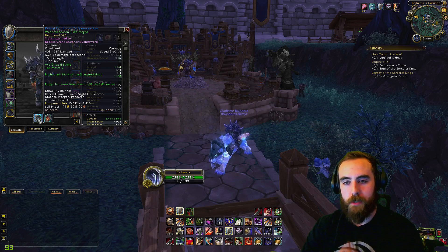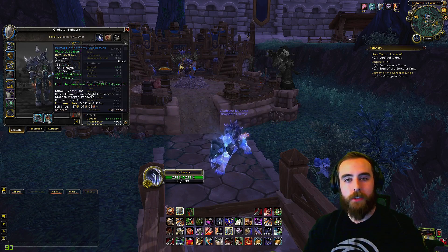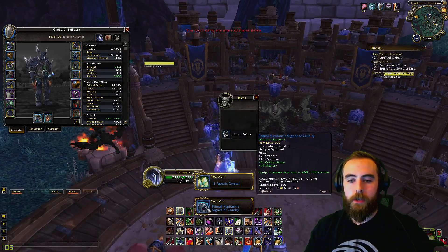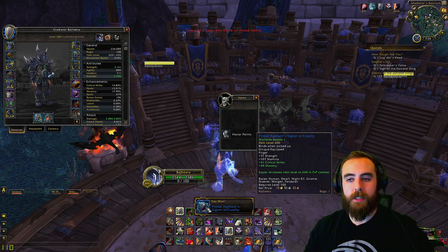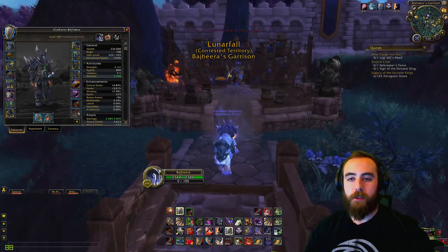This is a good example of a Warforged piece of gear. You can also get gear from your Gladiator Sanctum right now. There might even be pieces of gear waiting for you. So I got a Primal Aspirant Signet of Cruelty, which is not a great ring, but if you have no PvP gear, that's one place to get it.